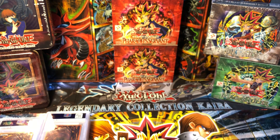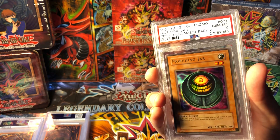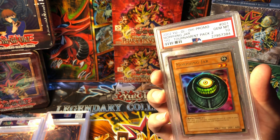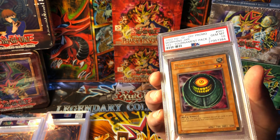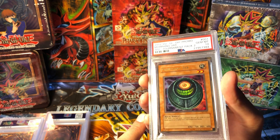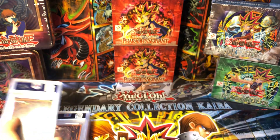Number four - one of my most valuable cards. Very short-printed set, Tournament Pack Two, Morphing Jar. Really eerie, creepy card. Just the artwork, the rarity to pull, and the rarity and price puts this at number four for me.